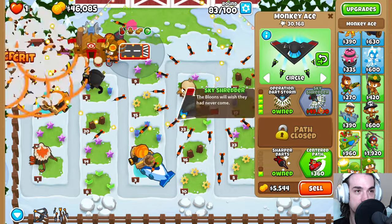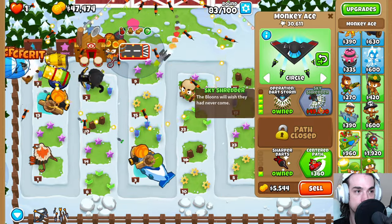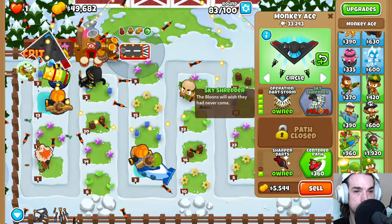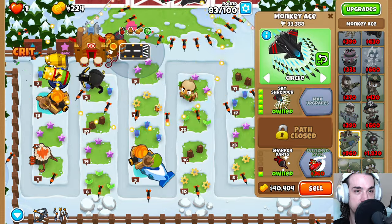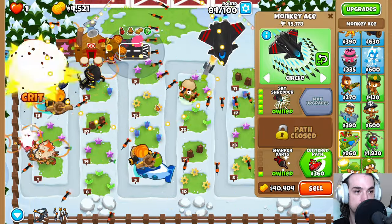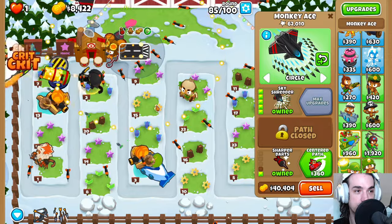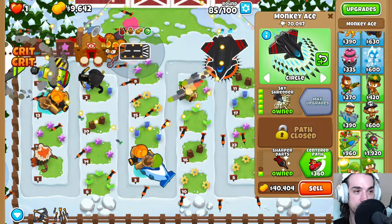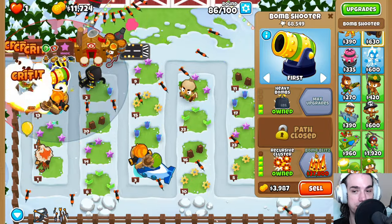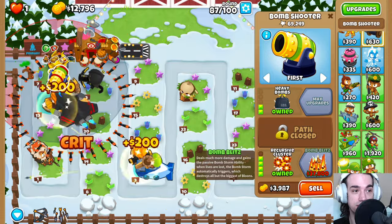So here we are — Skyshredder so close yet so far. There we go, our Skyshredder is now filling our screen. Since this is the final map we're doing for our Black Border runs, we're going to sneak in another tower that we don't usually build and I'm not even sure how good it is. We're going to be building the Bomb Blitz.